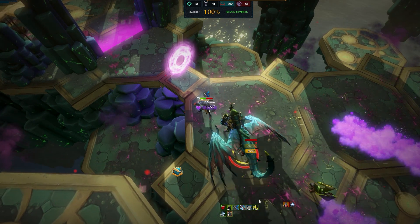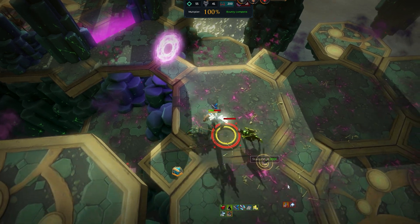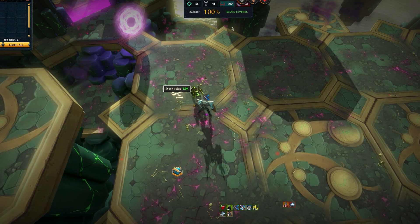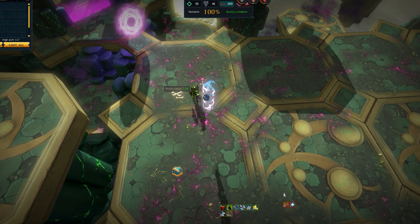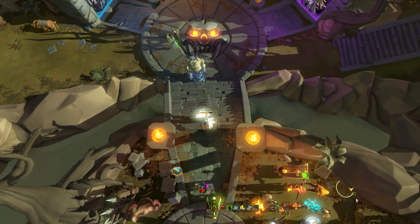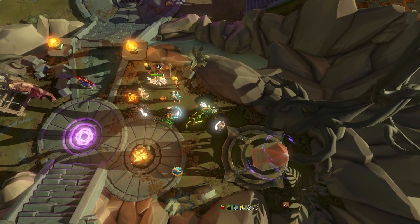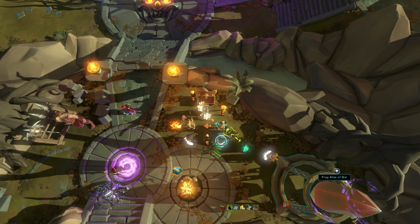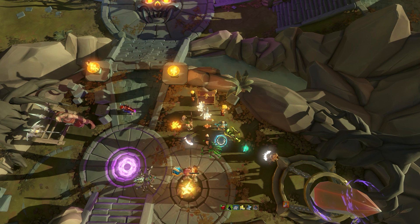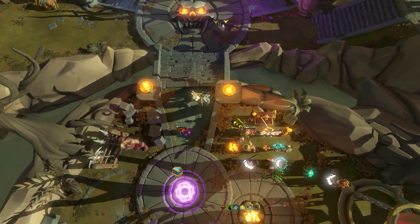Some examples of other bosses you'll need to learn prayer flicking for include the Twin Furies, Helwyr in God Wars 2, Nex, regular Nex, Angel of Death, as well as higher-end content such as Beast Master and raids. This is why I choose Vindicta as my training boss — it incorporates a lot of these mechanics into one fight. The next question I get a lot is: Jim, how do I get more damage out of my PVMing? We need to learn how to adrenaline store.